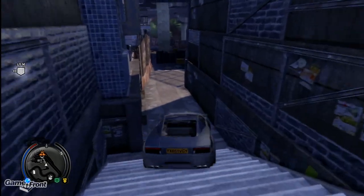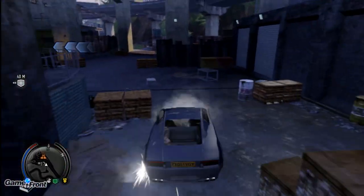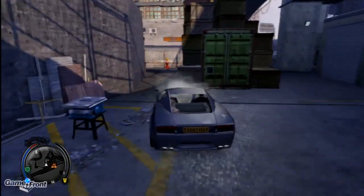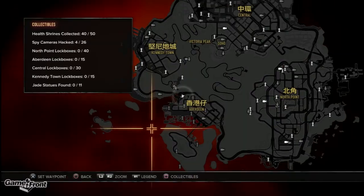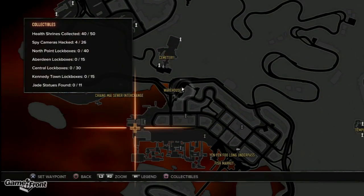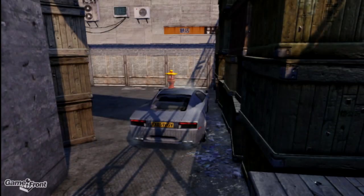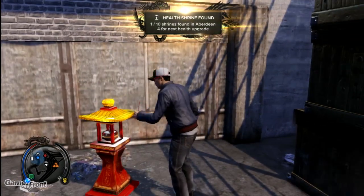Drive down the stairs. It may seem dangerous, but if you're not willing to take risks, then you're not willing to succeed. And down here, hidden between some cargo boxes, you're going to find a shiny Health Shrine. Let's take a look at the map so there's no confusion — I like to do this just to give people several different visual references of how to find it.